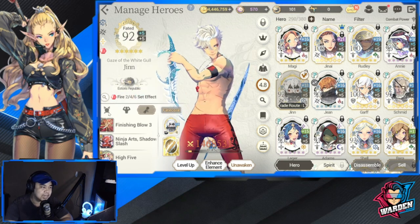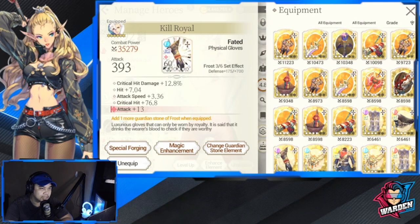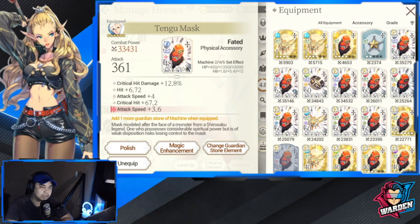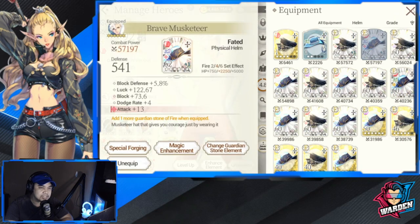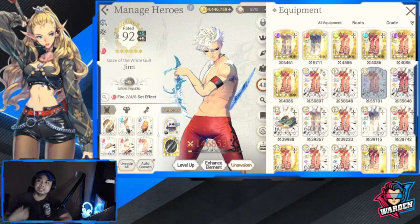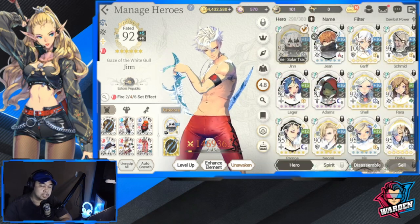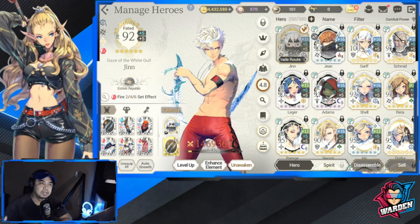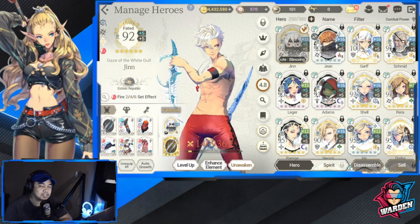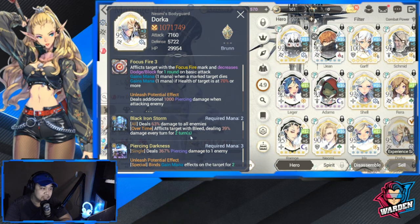My only concern for Gin is that he lacks attack speed. My current gear for him is mostly built for attack — I only have one gear piece with attack speed as a substat. I need to change the rest to attack speed. He needs to go ahead of the Dorkas out there, because if North One Frosty Dorka starts the turn and mana-binds me first, the game is usually over based on my experience.